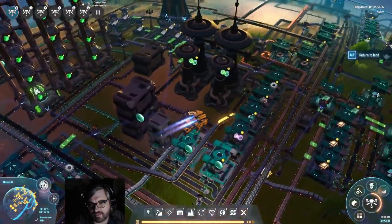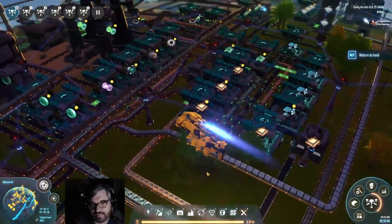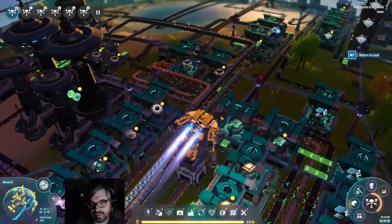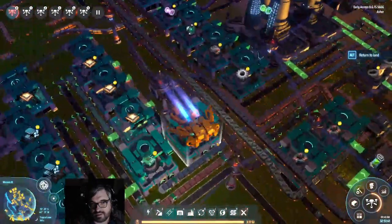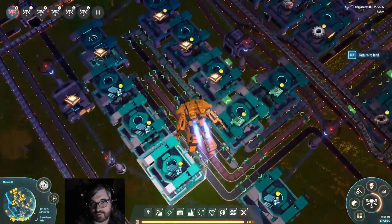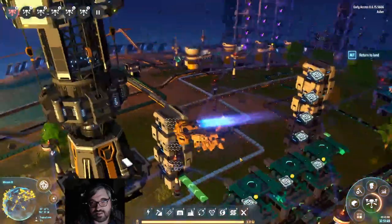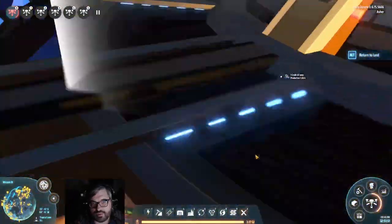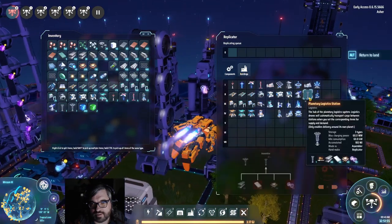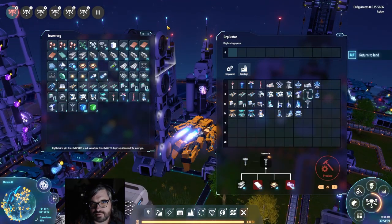One of the things I was running into is that my chip production was getting backlogged with silicon, which I have a good planet for. We actually don't have any silicon right there, so that backlog still exists. So we're going to go to another planet and build a logistic system there. I can get those resources — let me build a few buddies here before we get going.